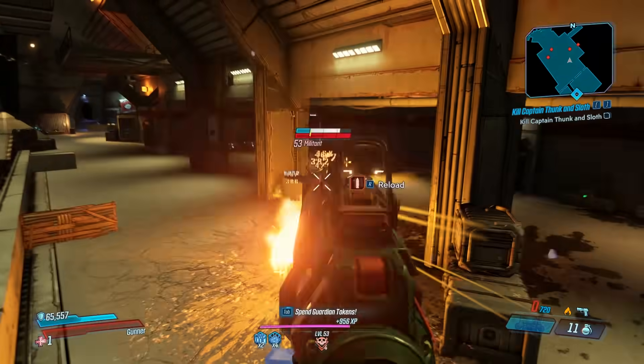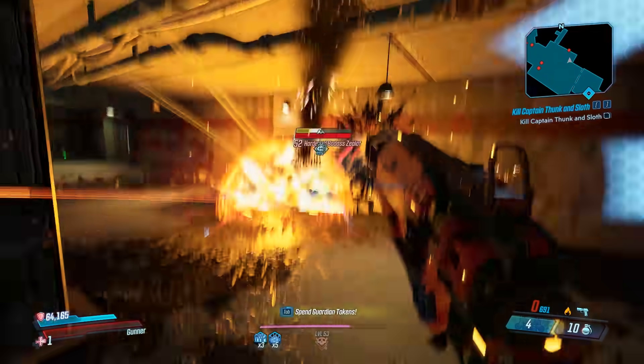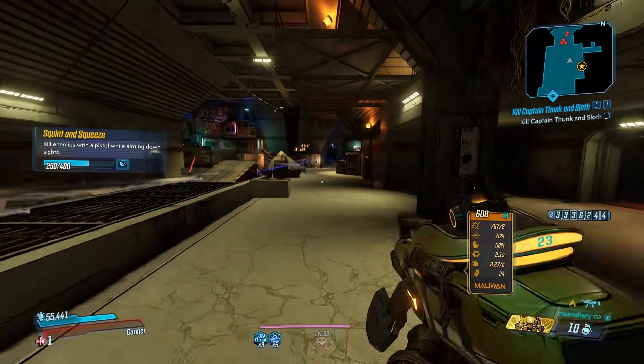For weapon number 13, we have the Tankmen's Shield. They increased the maximum damage cap by 200% and increased the percent damage awarded for each kill. That's pretty awesome, because it is a Mayhem 4 exclusive drop from Trond, so it should be a top-tier gun.